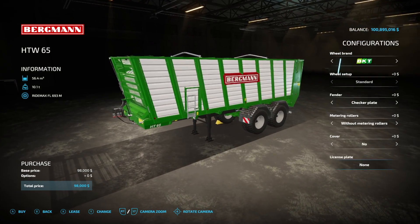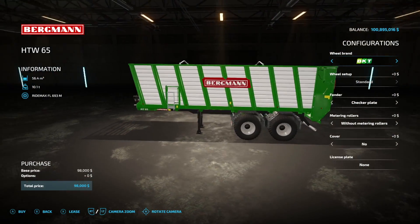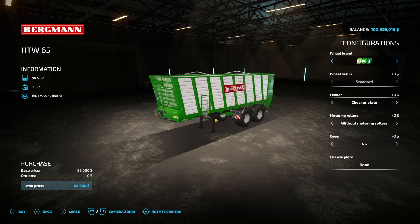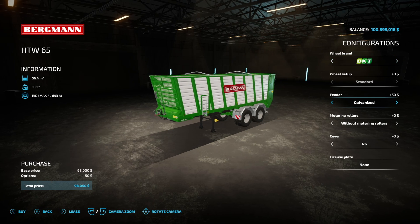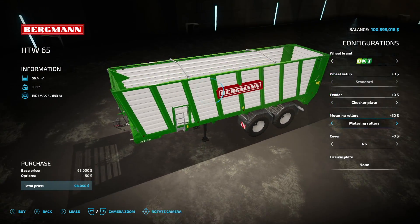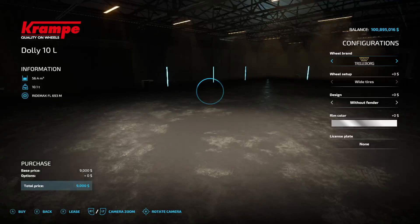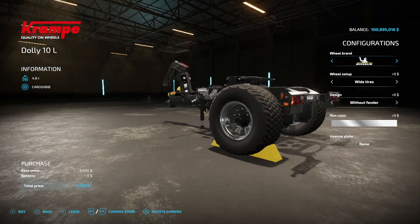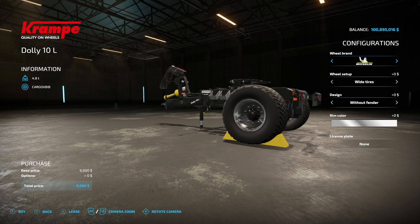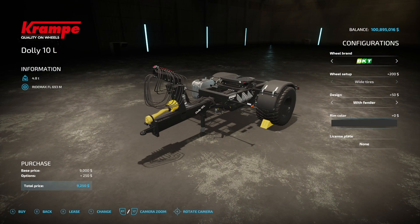Here's a cool trailer — the Bergman HTW 65, and it's actually a pack because we get a dolly along with it. Wheel brands include BKT, Bridgestone, Michelin, and Trelleborg. This holds 56,400 liters of forage crop only — so not a bulk trailer. Fender options include checker plate and galvanized, and you can add metering rollers and a cover in the back. The dolly has wheel and fender options to choose from as well.